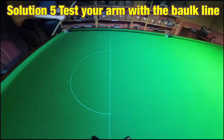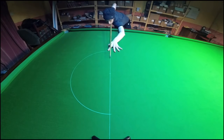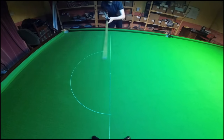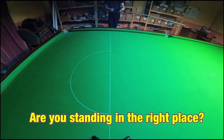Solution 5: test that you're cueing perfectly straight by moving the cue back and forth along the baulk line like this. If you find that your cue starts to go one way or the other, then your arm at the back may be leaning over too much to one side — if it's leaning this way it may be coming in around at this angle, or if it's over that way it may be going away at that angle. You may also find that you're not quite standing with your foot on the line of the shot, as shown in Solution 3.